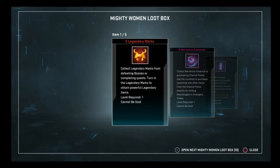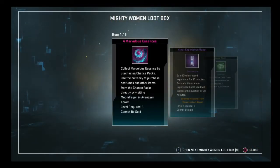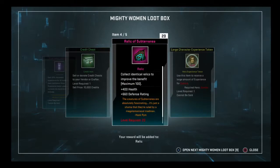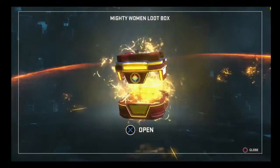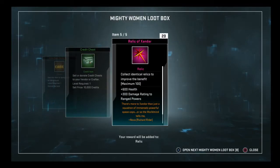We've got 10 cases left, guys. We've got to make this happen. 4 essences, minor experience boost, a credit chest, relic of subterranean, and a large character experience token. I'm openly weeping at this point. 29 essences, Luke Cage spray paint, a medium credit chest, and a 20 stack of relics.